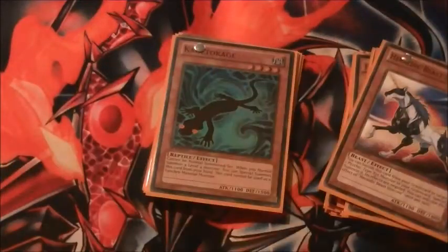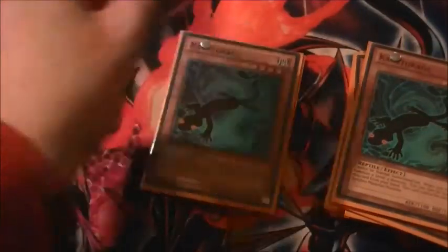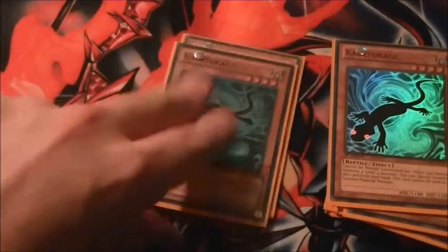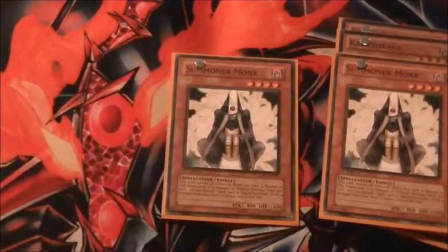Then we've got our key combo piece: three Kage to Kage. When you normally summon a monster, you can special summon Kage to Kage from your hand — it's the only way it can be summoned. I play two Summoner Monk, but today I did not see Summoner Monk, I did not play Summoner Monk, I did not need Summoner Monk. Monk is a good card, but there's too much effect negation — Fiendish Chains, Breakthrough Skills, Effect Veilers, etc. — and you do give up your normal summon.